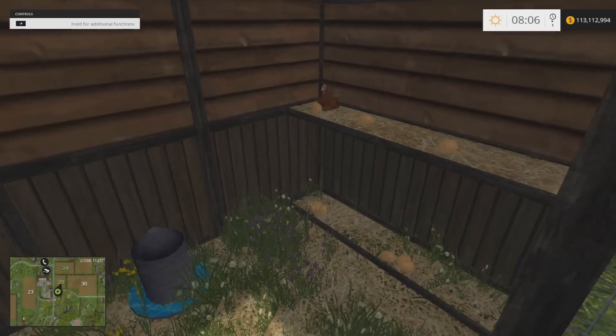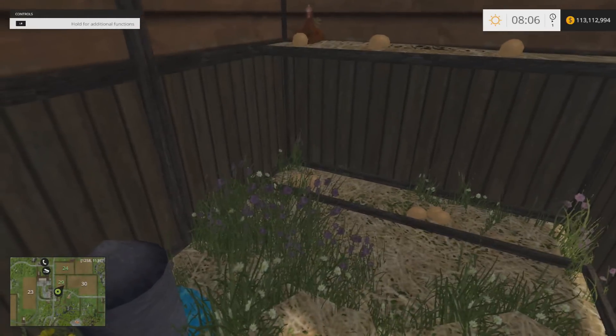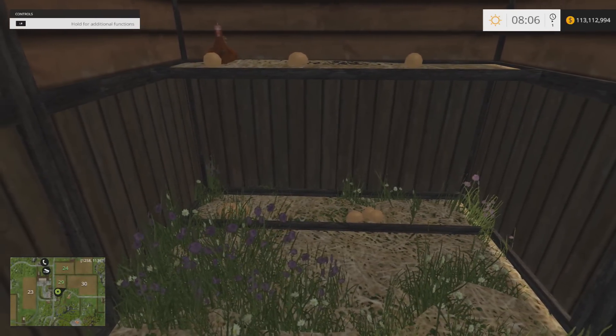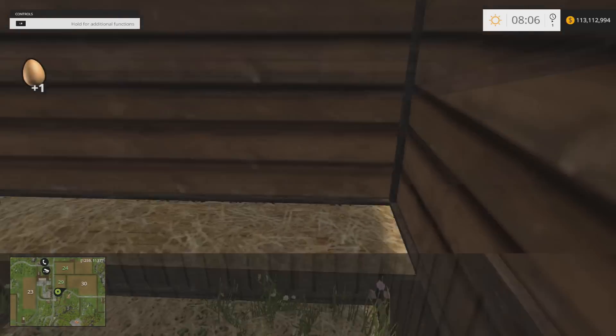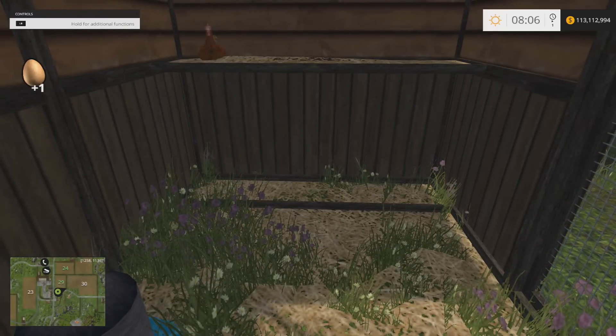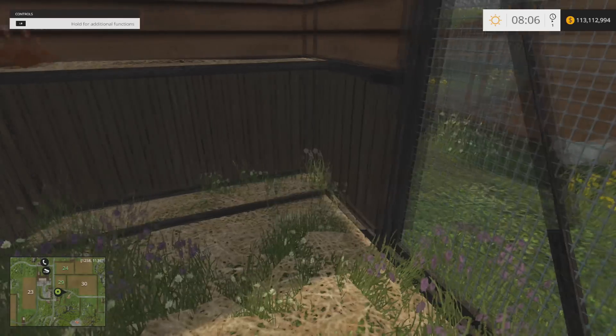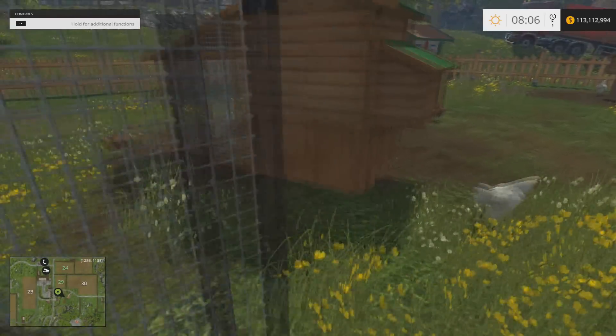What it does is it collects your eggs for you. So instead of having to run around the yard picking up eggs, they're right there. The grass comes through the floor and a chicken just disappeared through the side, but whatever — it happens.